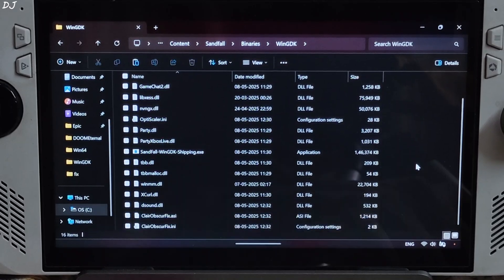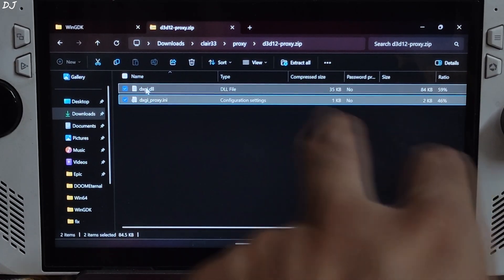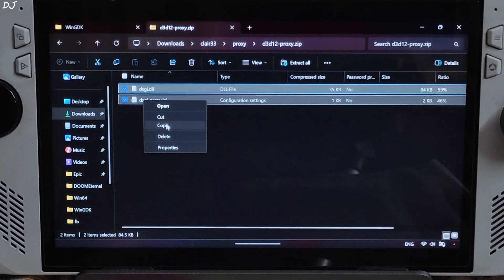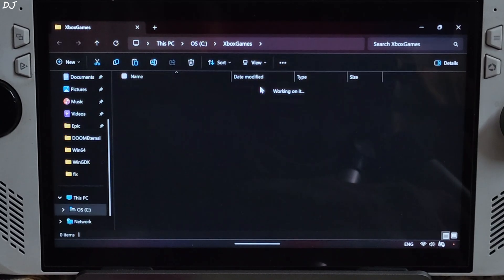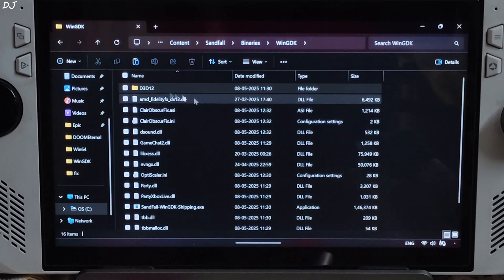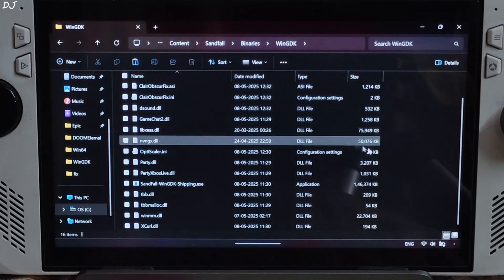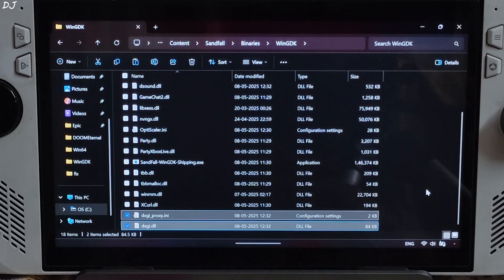Now I will be installing D3D12 Proxy. Open the proxy's archive file, copy the two files present inside, and again paste them in the same directory — Game folder > Content > Sandfall > Binaries > WinGDK. Its file name is dxgi, which is why I did not use the dxgi file name for the OptiScaler mod.